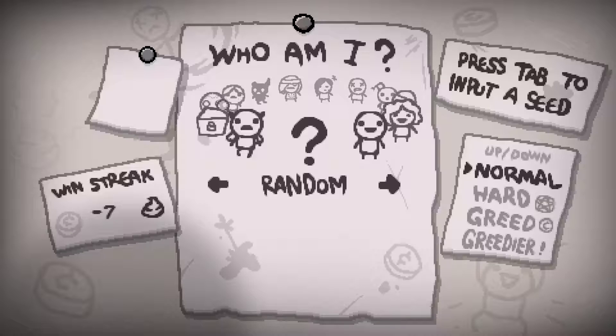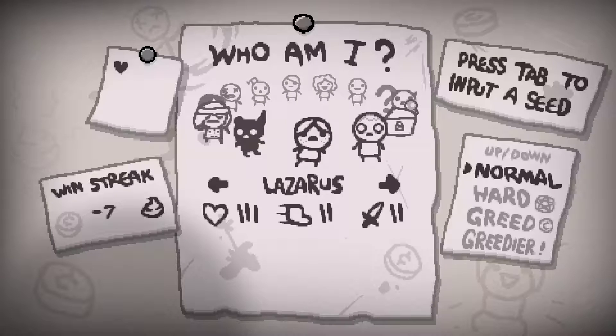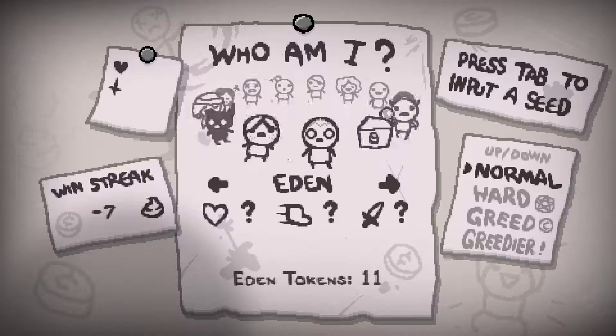Hello everyone, it's Retro Gaming Now, back with the Binding of Isaac Afterbirth Plus. As you can see, we have not been doing so well recently, and that's because I've been trying to get a win with Blue Baby, but I can't seem to do that right now, so I think I'm going to use Eden, because we have 11 Eden tokens from all of our Mom's Heart kills.